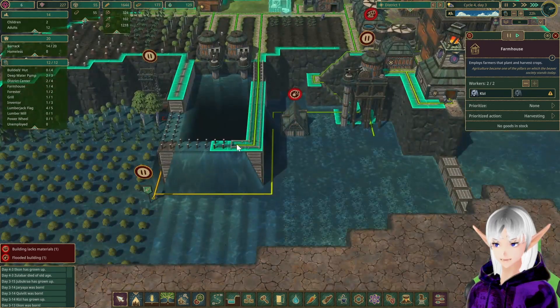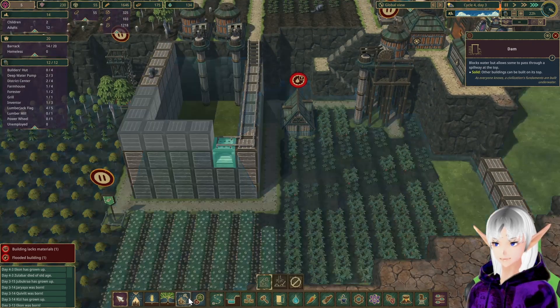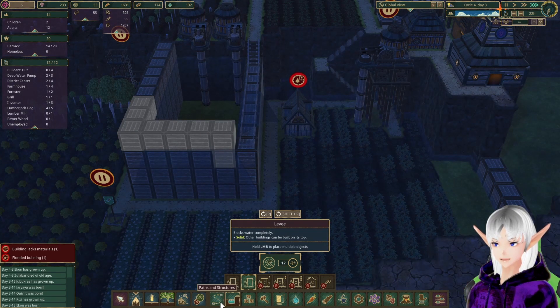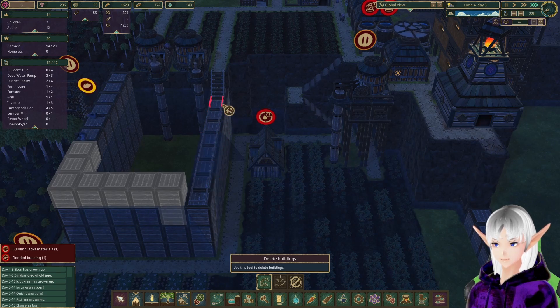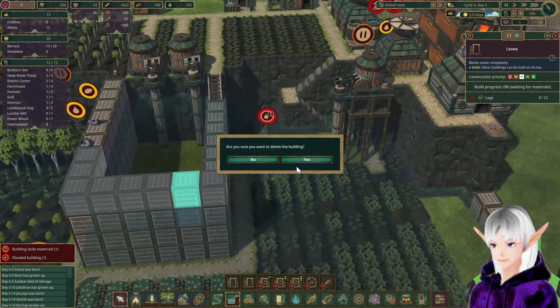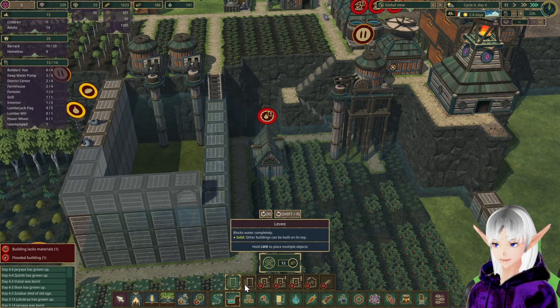That's going pretty well. Let's go ahead and get rid of this dam here and we'll fill it with a levee. What does everybody prefer to say — levee or levy? Tell me down in the comments if you get a second. We're going to erase — not the blocks, just the path. And landscaping. That should actually be a dam. There we go, one dam there.